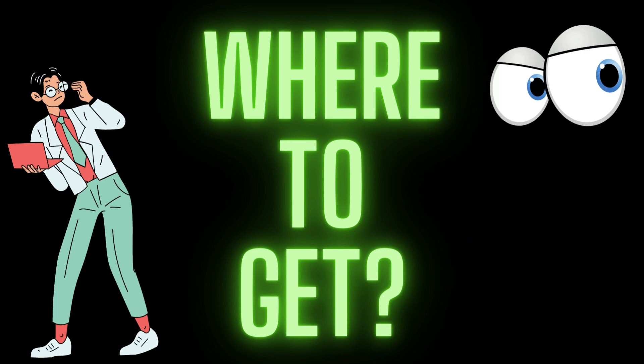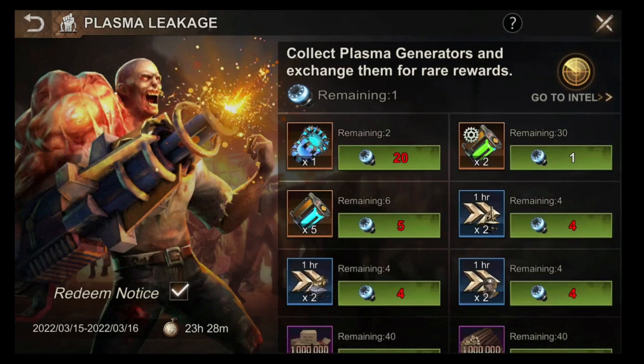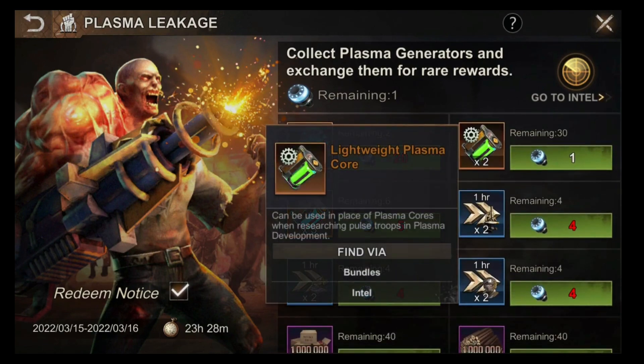There are only two ways to get the Light Plasma or Green Plasma. The first is to buy the pack, which is a 7-day login pack. For about 10 dollars — or your local currency equivalent — it will give you 420 Light Plasma or Green Plasma. However, you cannot get this automatically; you need to log in every day to receive the total of 420.